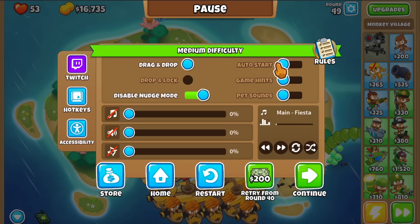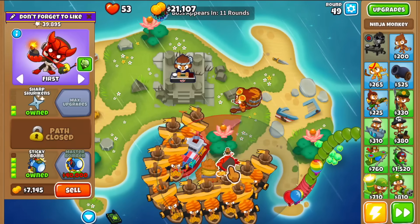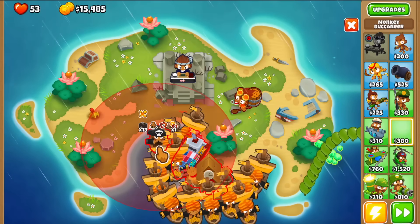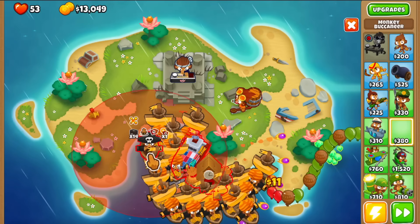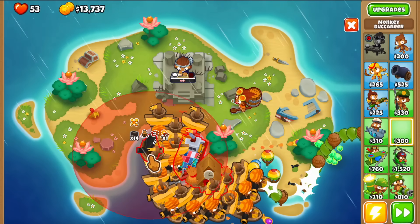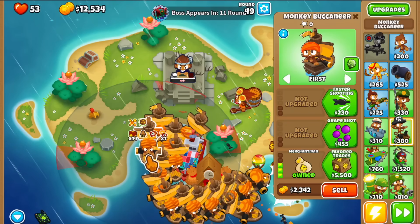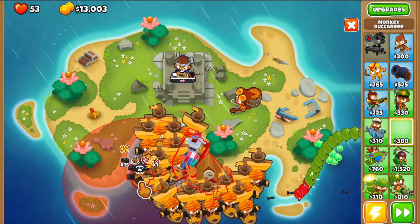As soon as this round ends, I want to turn off auto-start. Let me sell a bunch of these guys and upgrade to the monkey city, which gives the village a little extra range. I'll try to fit all the other merchantmen inside the village range. This is essentially what this boss event is - just buy merchantmen, have them make money, and that's about it.